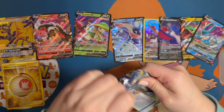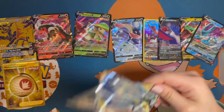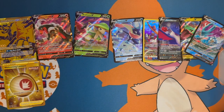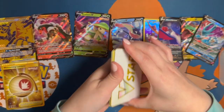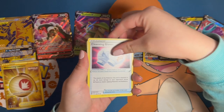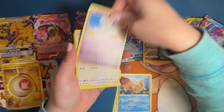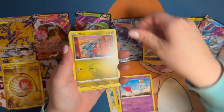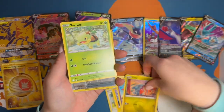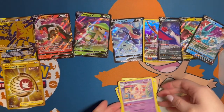Going on to Brilliant Stars now — only one hit in her box thus far, which is the golden Lantern card. This is the last pack of her normal box. We got a Floatzel, Eevee, a Gible, a Choice Belt, and an Alcremie. So hard to believe she only got one hit in that box.